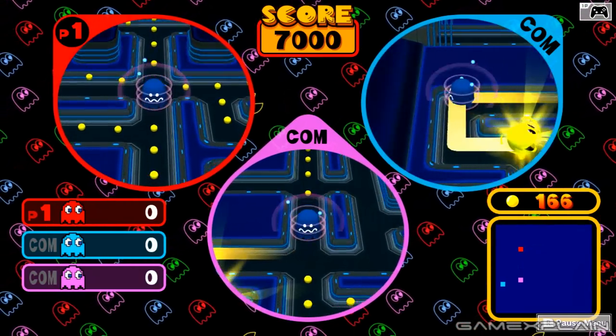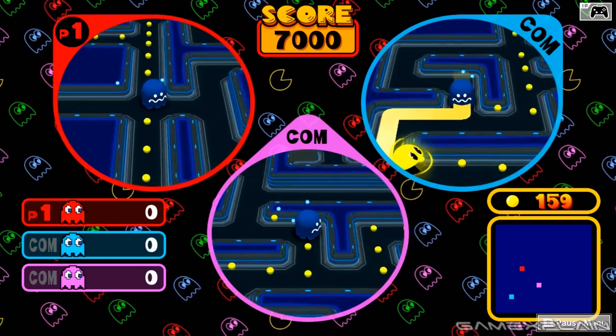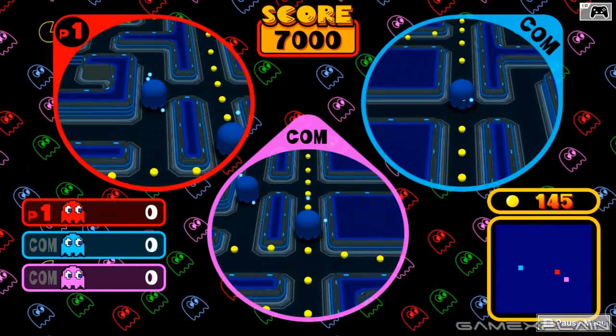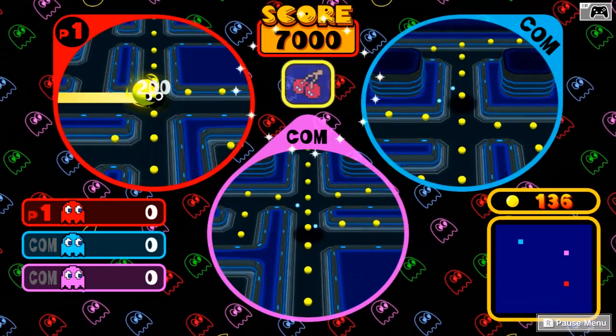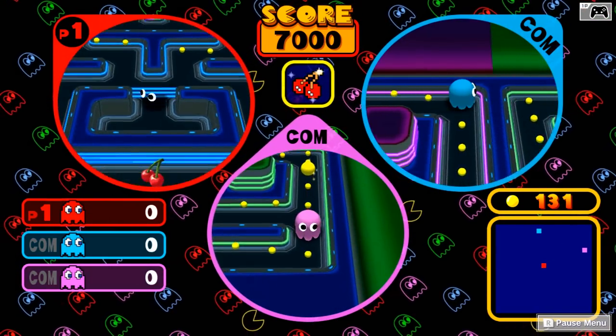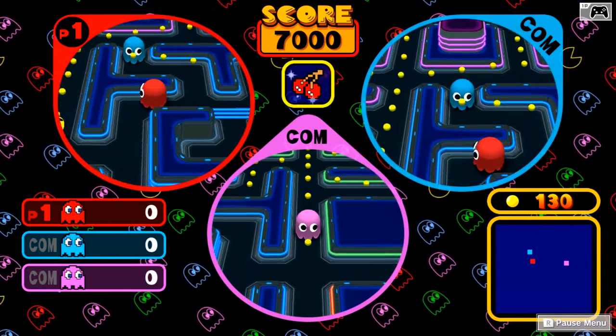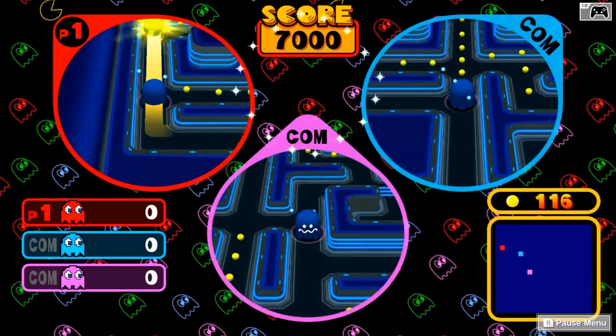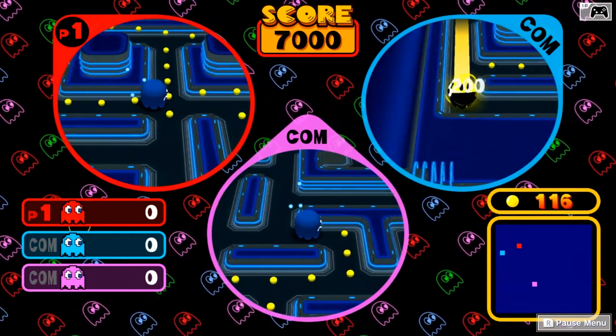All right, so we can see Pac-Man on the blue screen. Pac-Man's got a pellet so we need to stay away from him. We can also see a map at the bottom right that shows the full map, just minus the intricacies — and I got eaten by Pac-Man. All right, but we can go for Pac-Man again. He's got a pellet so we're gonna try and avoid him.